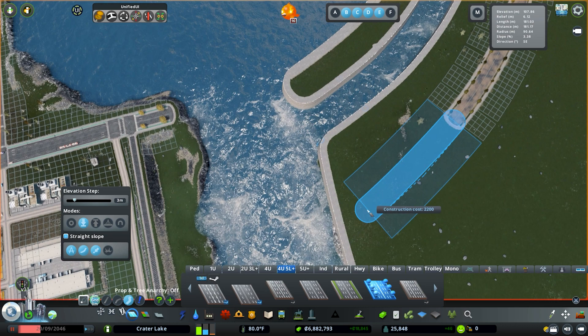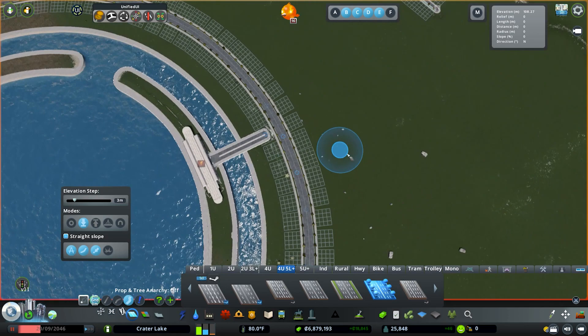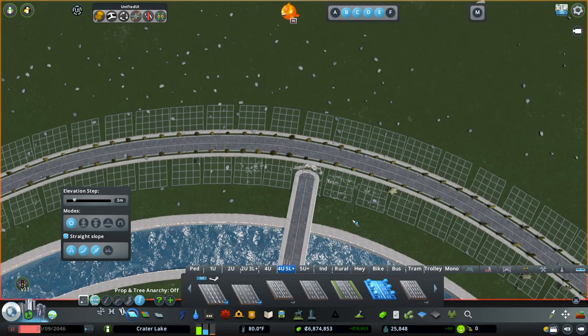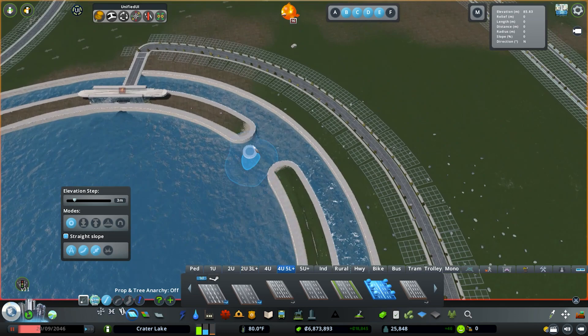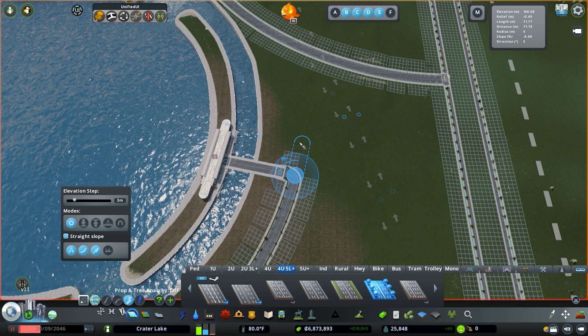I'm going to favor the wider side, then let the road terminate right there so we can continue it and maybe add a unique building. We do need to connect this up. Now we need water and electricity for these buildings, but we have the layout. Maybe we curve this one in following the same guideline.